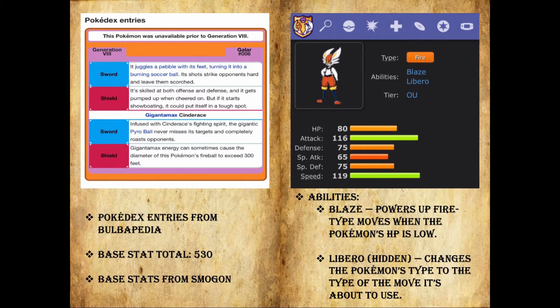Cinderace has a base stat total of 530, which is pretty good — pretty average for starter Pokémon — with an attack stat of 116 and a speed stat of 119, so he's very fast, pretty high attack, and is very useful. The abilities: the typical Blaze, which all fire type starters have as their regular ability — it powers up fire type moves when the Pokémon's HP is low. I believe whenever it falls to 10% or below, fire type moves get a boost to damage.